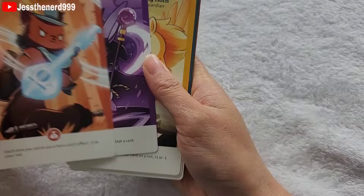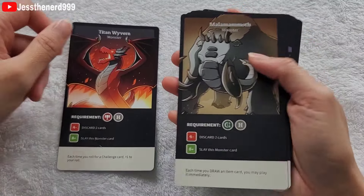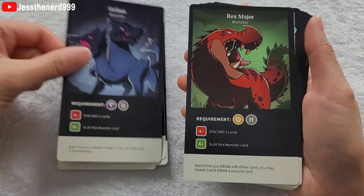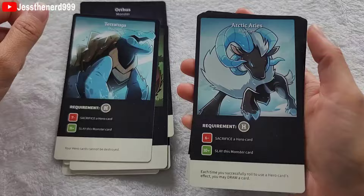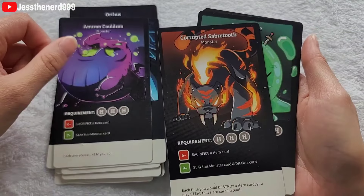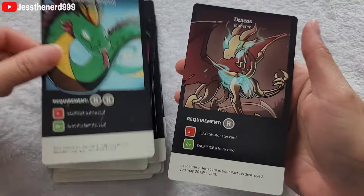I'd probably be a wizard in here. It looks like these are the monsters: Titan Wyren, Mala Mammoth, War Worn Owl Bear, Dark Dragon King, Orthus, Rex Major, Taratuga, Arctic Ares, Abyss Queen, Anoran Cowderon, Corrupted Sabretooth, Mega Slime, Blood Wing, Crowned Serpent, and Dracos.